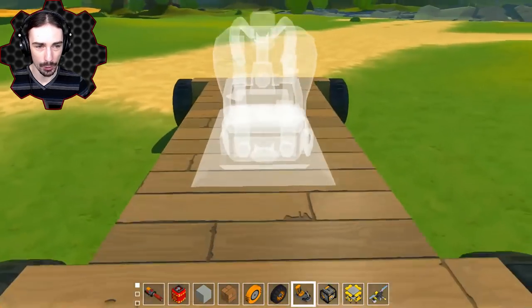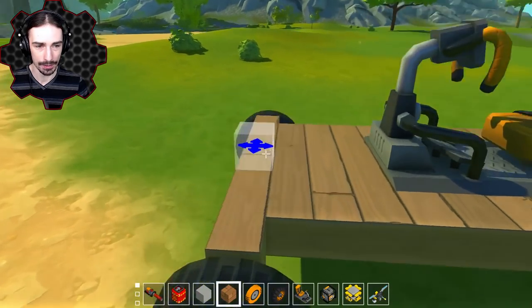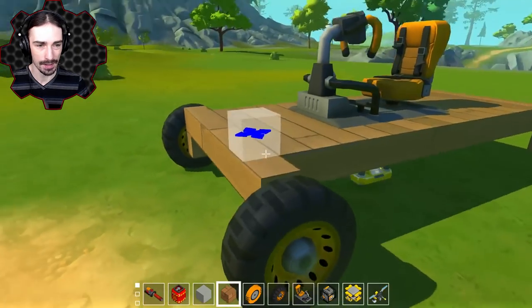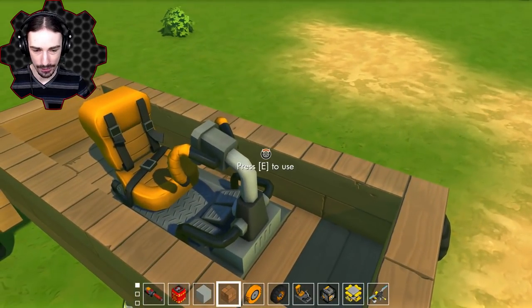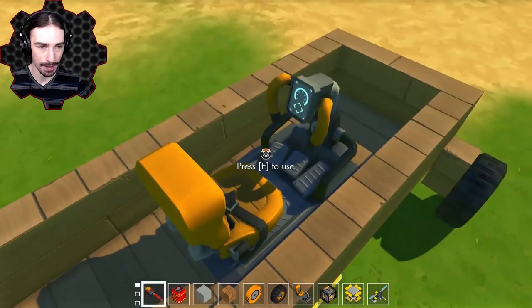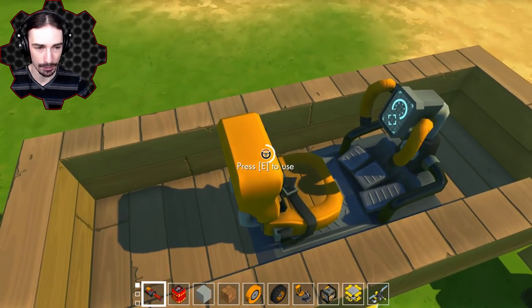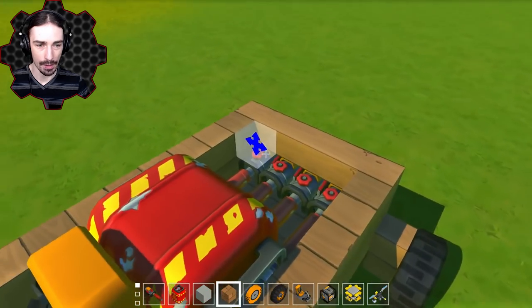We got all four wheels on there. Now we're going to put our driver's seat on here and try to make this thing look slightly like a car. Before we fill the rest in, we actually have to make sure that we can explode ourselves. Spud guns actually take up a lot of space — I may have to rearrange some things here. Now this is starting to take shape.